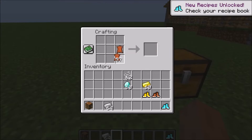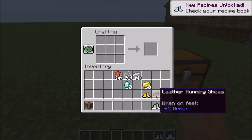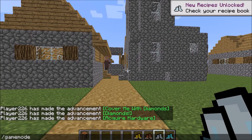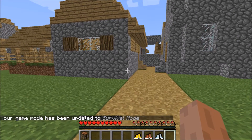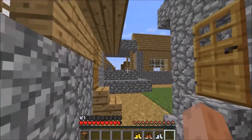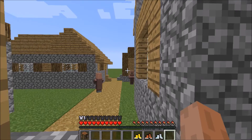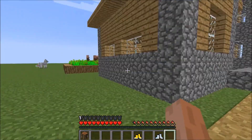The speed for all of them will be the same. The only difference between them is the durability or the armor that it actually provides. For example, if I go in survival, you can see once the text goes away I can just run away from him. I have one and a half chunks of armor, whereas if I put on the leather one, I only have half.